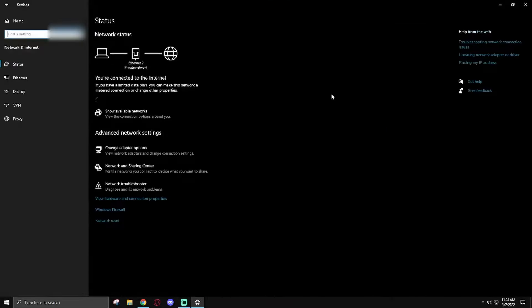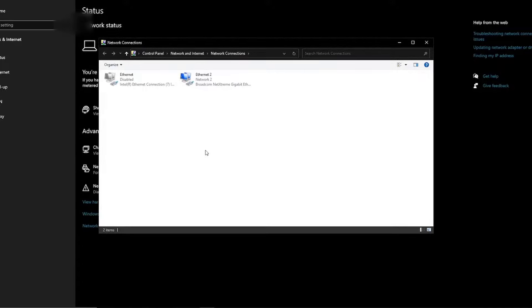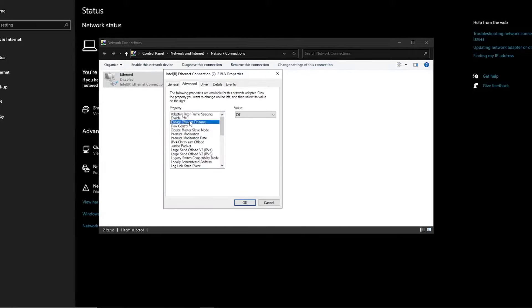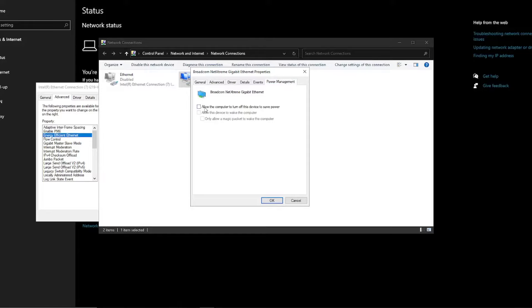In Network and Internet, go to Change Adapter Options and choose your active adapter, then go to Properties and Configure. Under the Advanced tab, find Energy Efficient Ethernet and set it to Off. Also check the Power Management tab and make sure Allow the Computer to Turn Off This Device to Save Power is unchecked — this will stop the ethernet port from sleeping.